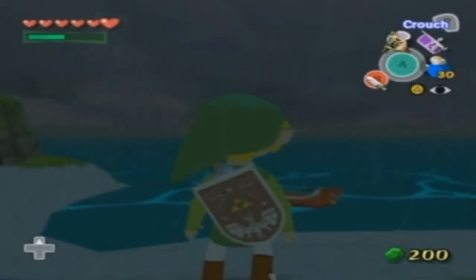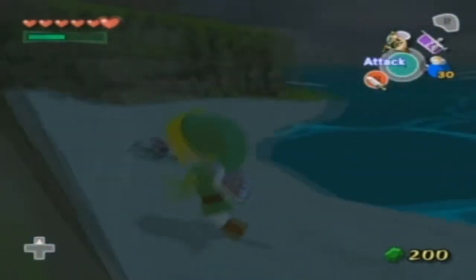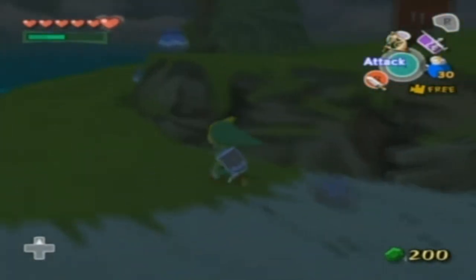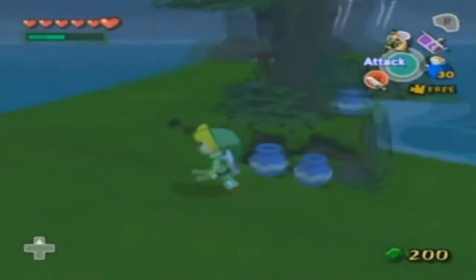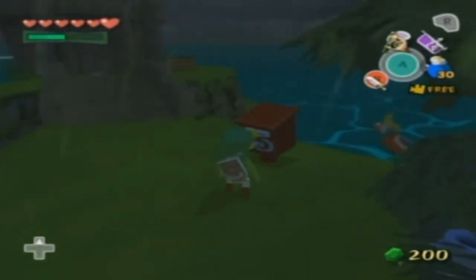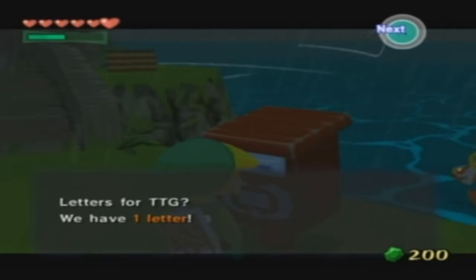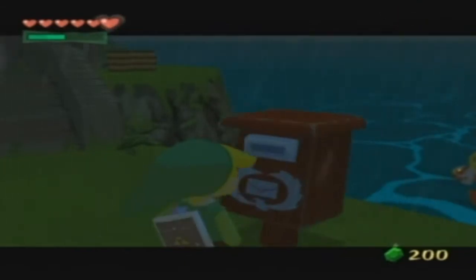Hey, what's up, YouTube? My name is TheTrueGram, and this is going to be another episode of Let's Play The Legend of Zelda Wind Waker. In the last episode I kind of got turned around, realized I was running out of time, and we had to do some things. But first things first, I'm actually not going to be using this island for much, except we're going to see what letter we have for us.